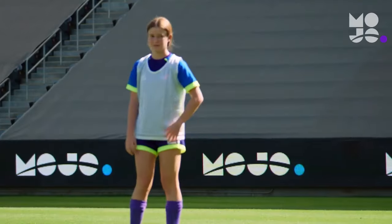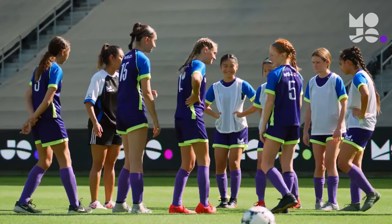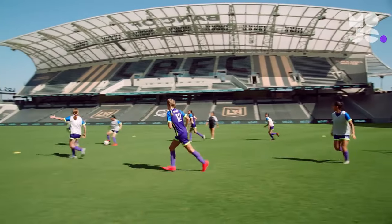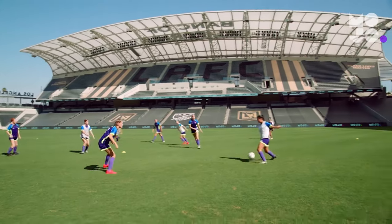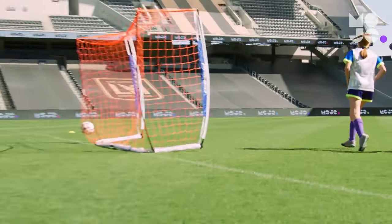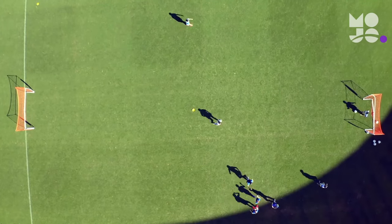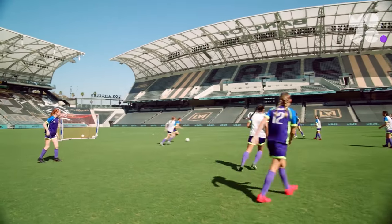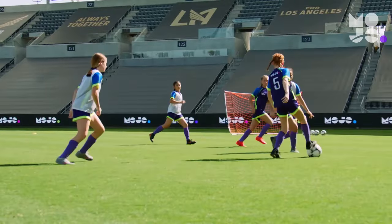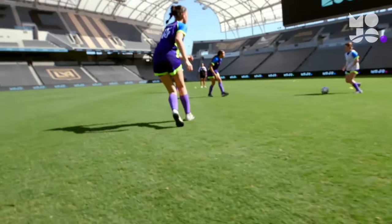Divide your players into two teams, one in pennies. You can play 3v3, 4v4, or more. Here we're playing 4v4. Players scrimmage without goalies and score by kicking the ball into the goal or between the cones below knee height. There's just one catch: the goal only counts if the attacking team has at least one player in both their attacking and defending halves. This means that when players cross the midpoint of the field with the ball, moving into their attacking half, at least one teammate must stay on the other side of the midpoint.